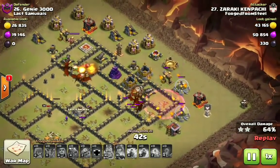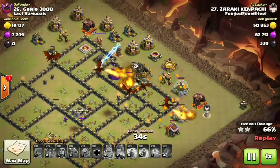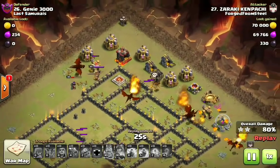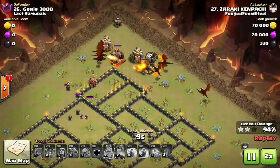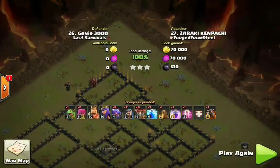Look at how the dragons are fanned out perfectly across the base. There is literally only one defense that can do any damage — that being the Tesla up here. He still has balloons up, still has six dragons left up, and even has his Queen still on the map. Very nice attack. This is the second attack featured in this video for the top three Town Hall 9 attacks you need to know to get successful three stars in your wars. Now let's check out the third and final attack strategy.